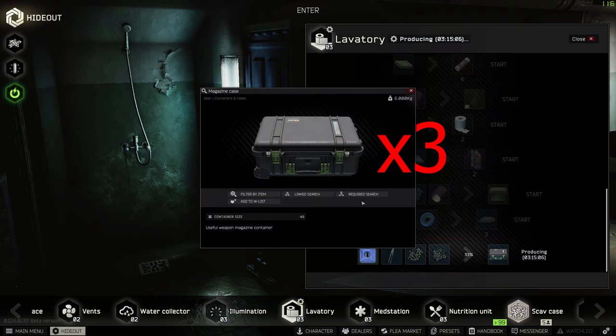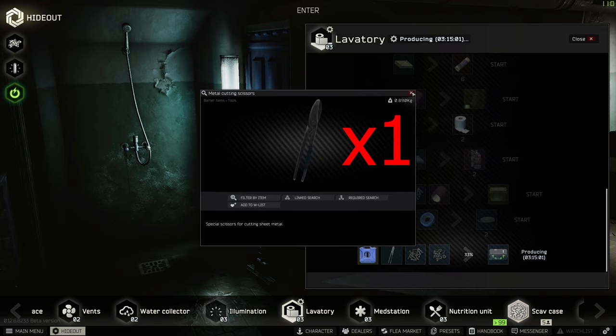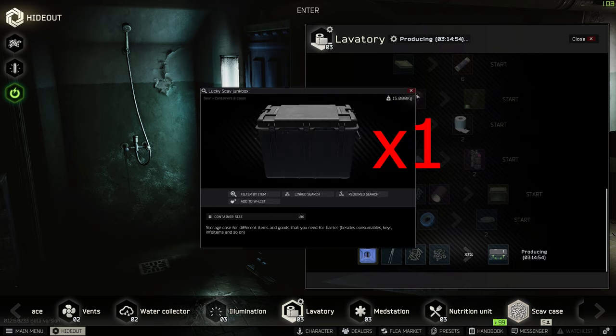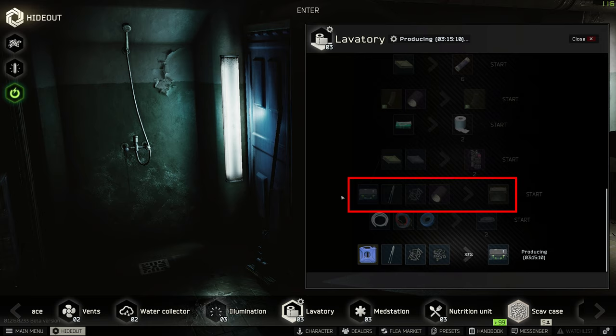That's magazine case x3, metal cutting scissors x1, six bolts, and three keck tape duct tapes — this all turns into a lucky scav junk box. This is available at lavatory level 2, and this is one of the new trades added in a recent patch since the mid-2020 wipe. This is how I really get my bang for my buck out of the used fuel that I turn into magazine cases, and it sells for about 800k rubles on the market right now.